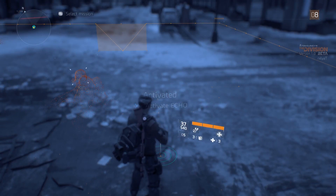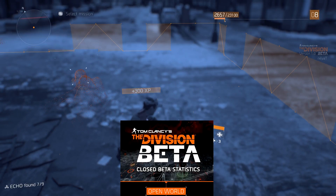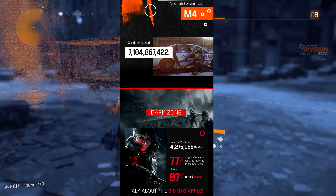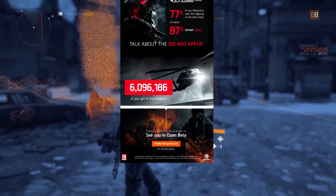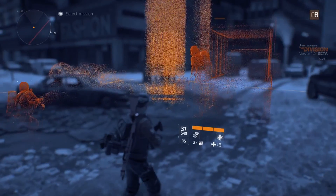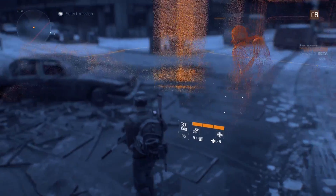The first thing we have is all of the stats from the closed beta that recently ran, and there are some really interesting things here — like 14 billion shots fired, the most lethal weapon was the M4, and 7 billion doors closed. It also goes through all the dark zone stats and a couple of other surprise stats, so I'll leave that in the description for you to check out and analyse in your own time.